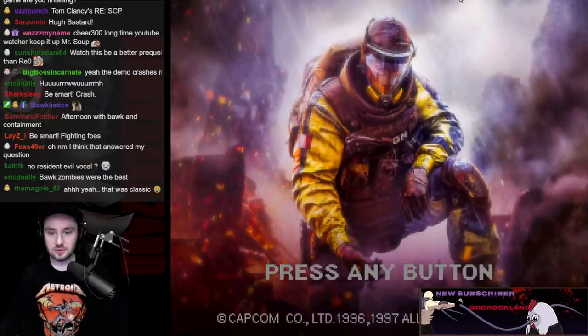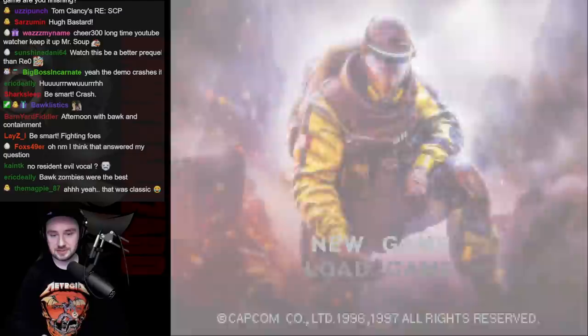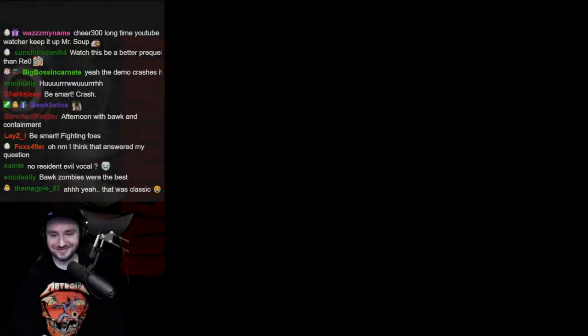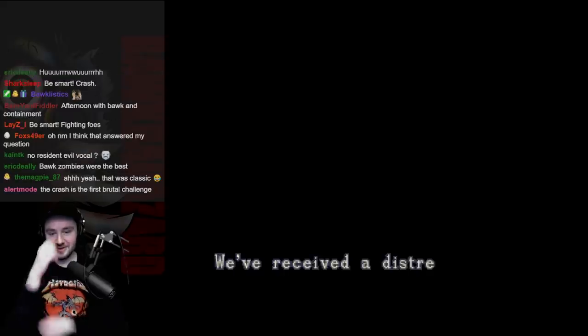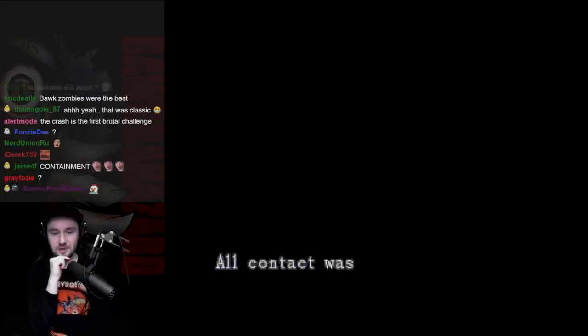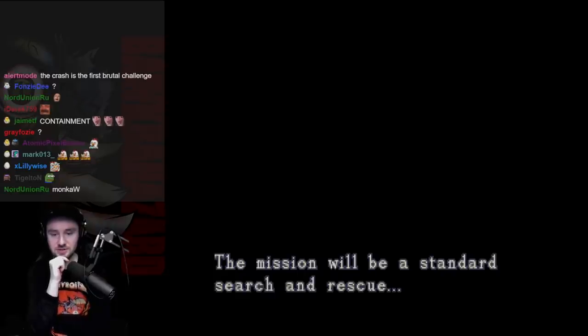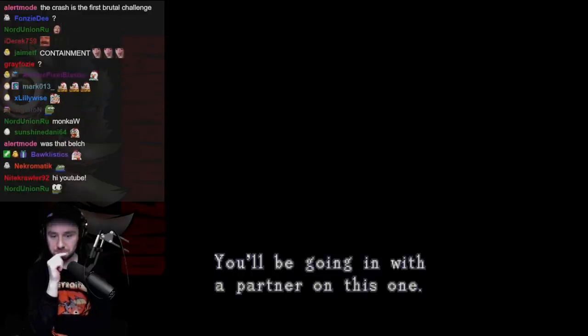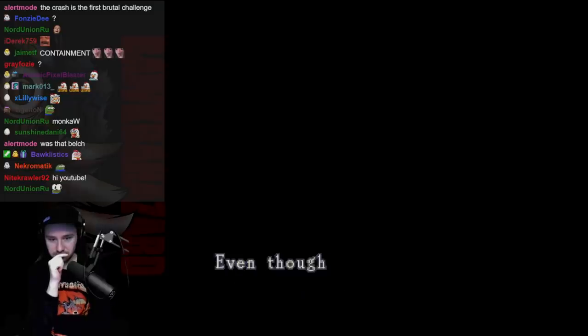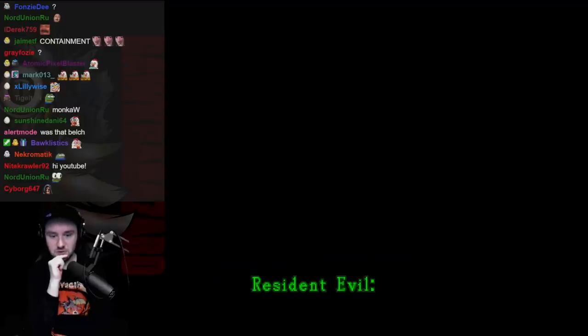Alright, so this is Resident Evil Containment Prologue — let's do this! We've received a distress call from the Arclay Research Facility. All contact was lost, so we don't have much intel. The mission will be a standard search and rescue. You'll be going in with a partner on this one, even though you like to work alone. Resident Evil Containment.